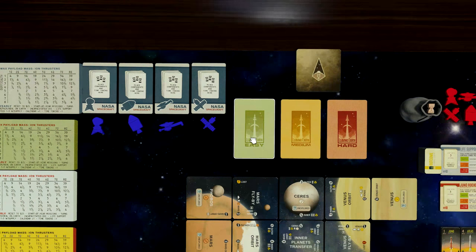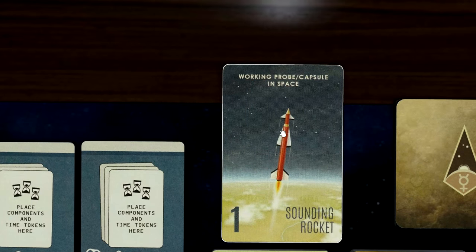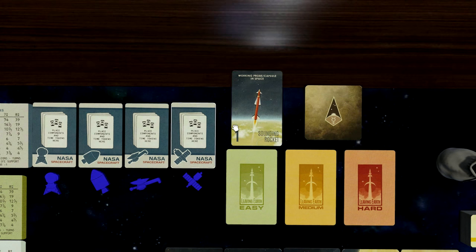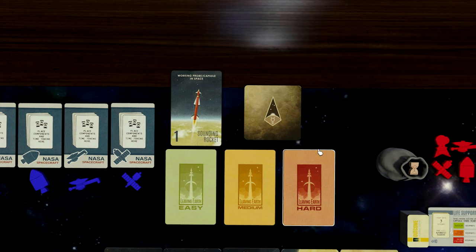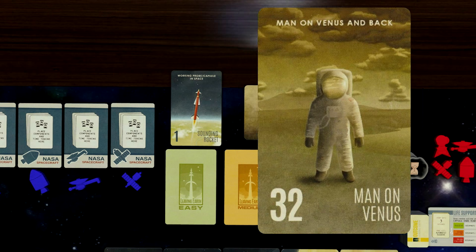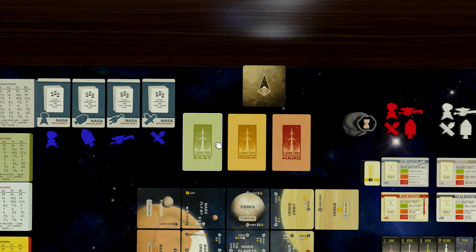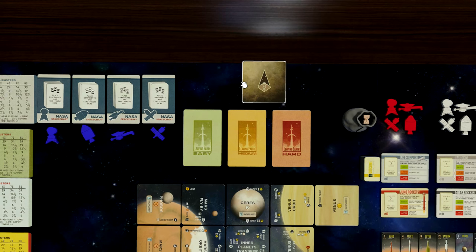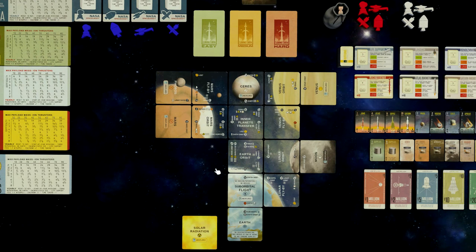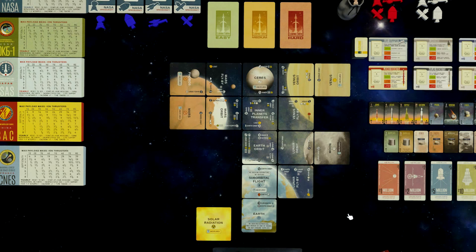Then we have mission cards, which give you missions to complete for points to win the game. For example, here's a mission to get a working probe or capsule into space — you only get one point for that, so it's not very hard. But harder missions like putting a man on Venus and bringing him back give 32 points, so those are very hard. If you buy the box nowadays, the Mercury expansion is also included — I'll assume we play without it, otherwise there would be extra locations.